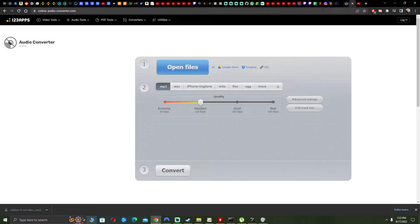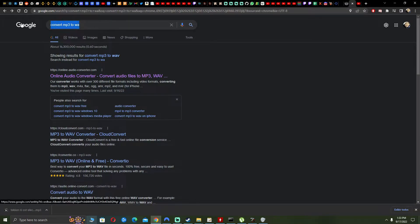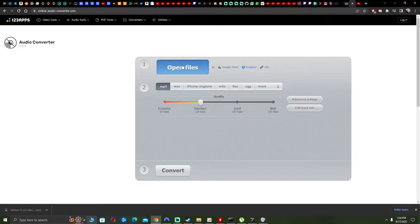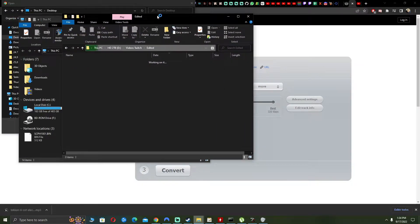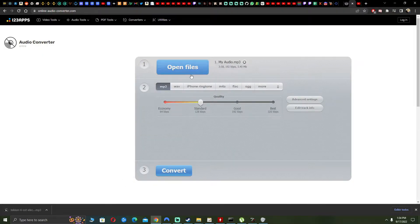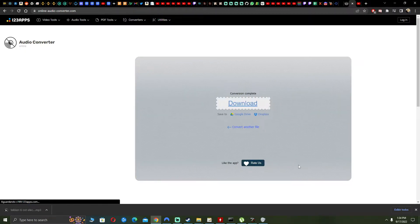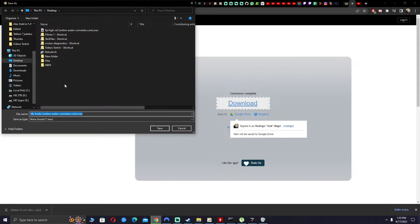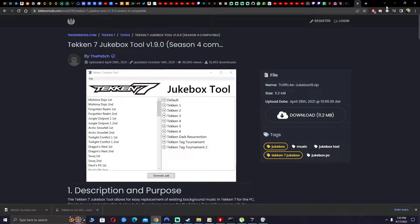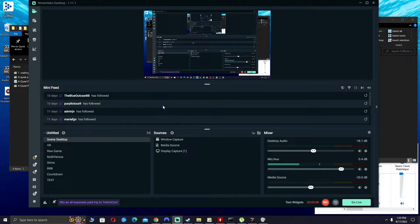Once you have the file, go to online-audio-converter.com. If you type 'convert MP3 to WAV' into Google it should be the first option. Click open file, select the volume-boosted file, choose WAV format, increase the quality setting, hit convert, and download the result. Name it something like 'electric fountain.wav'. Now that we have a .wav file we can move to the next step.